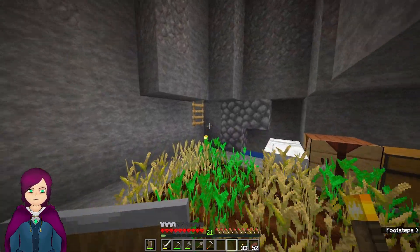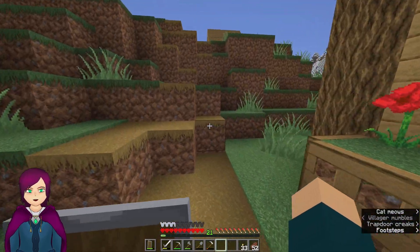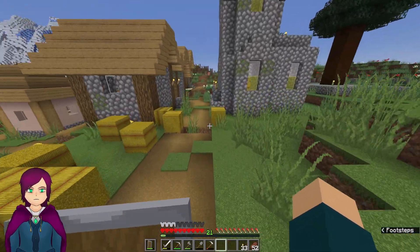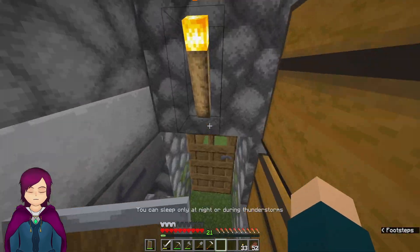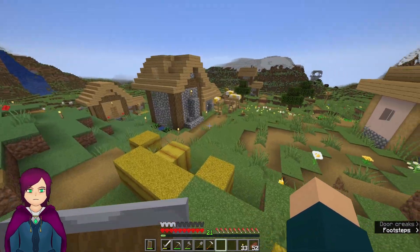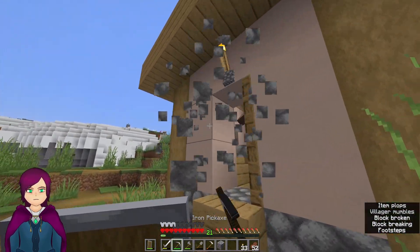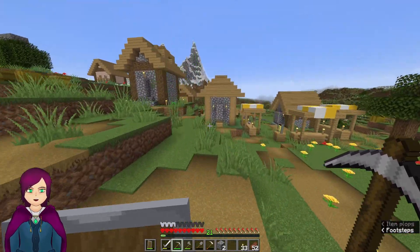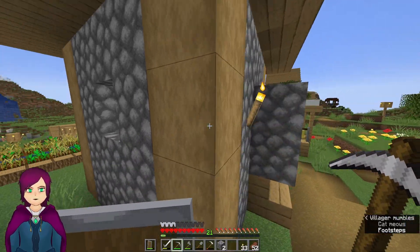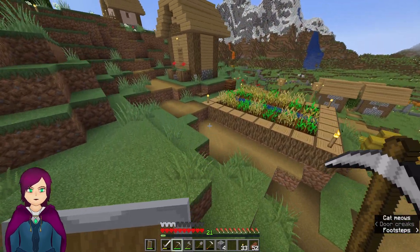After stream I dug out this area as well. We're going to need a lot of wheat for some projects in the next episode. Something else we're going to need to do is set these villagers free. I think the village is secure — I'm going to keep a couple still captive, but I want to set as many as we can free now just to get some life back into the village.